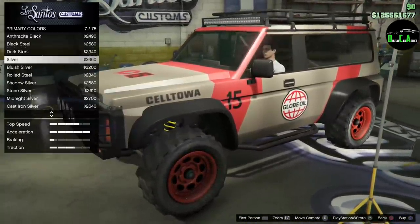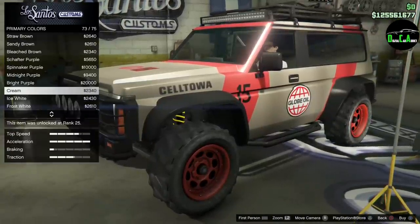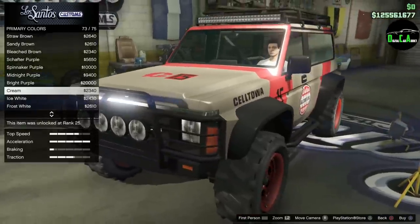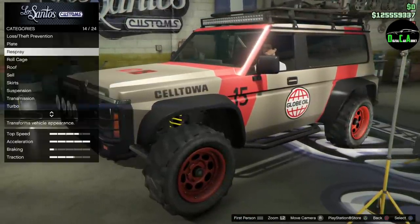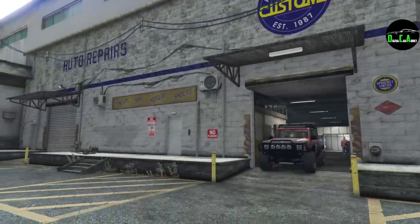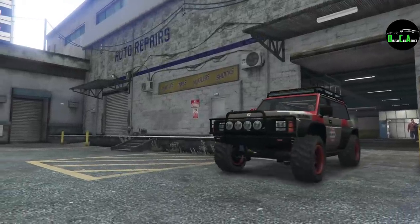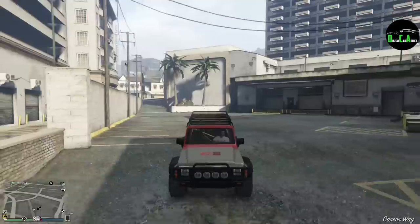Maybe a silver, or the cream — I think the cream looks pretty sick. Let's do the cream pearlescent. There we go — take it outside and see how it looks. I can already tell it looks a lot better, especially in the sun. Very nice, exactly what I was looking for.